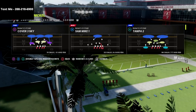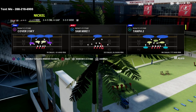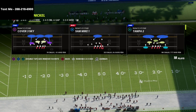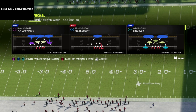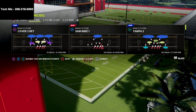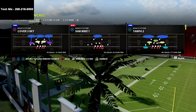If you haven't gotten the Nickel 3-5 Odd defensive guide, I'd highly encourage you to do so because it's going to help you learn the pressure schemes, coverage concepts, and ways to get the whole field covered — especially since defense is significantly more difficult this season than it's ever been. There's a link in the description where we break it down.